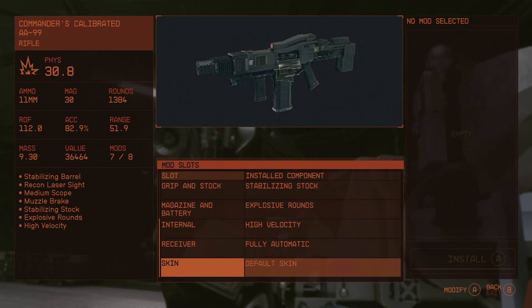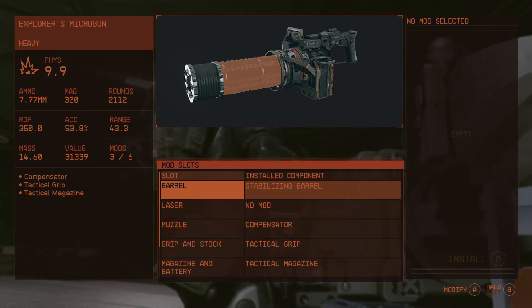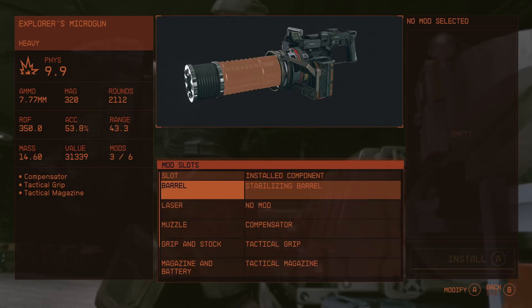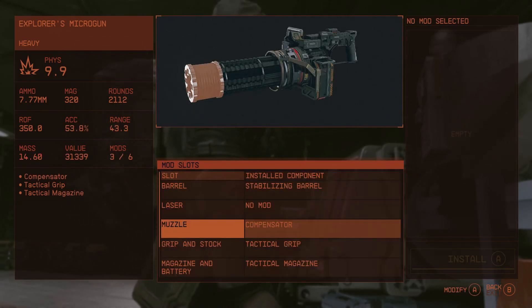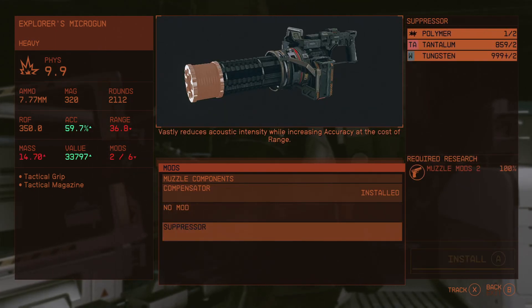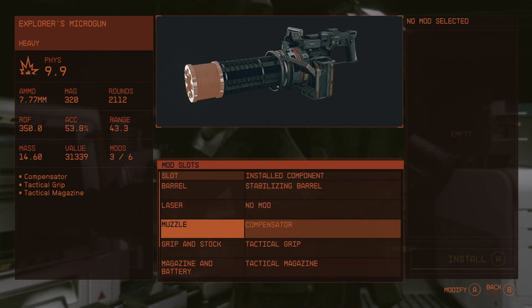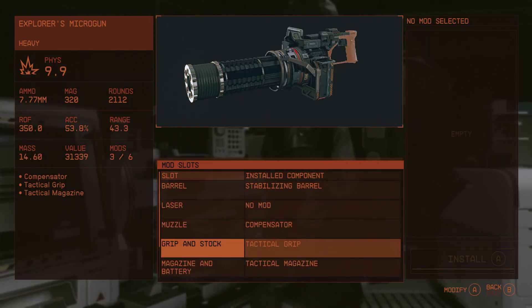It's already fully automatic, not going to change that. So the micro gun: stabilizing the barrel works, laser muzzle. And why would you need a suppressor? I don't understand why you'd need a suppressor — it kind of takes the fun out of it, doesn't it?